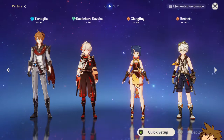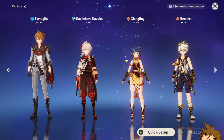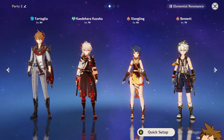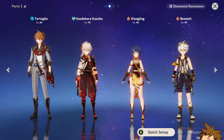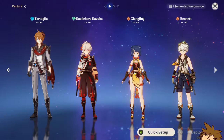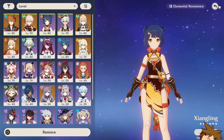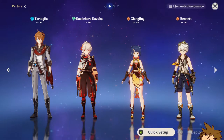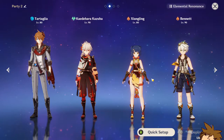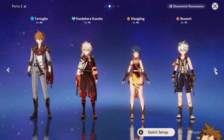With a character like Xiangling you need a decent team to complement her extremely strong carry DPS. One of my favorite teams in Genshin Impact is Tartaglia, Kazuha, Xiangling, and Bennett. Bennett provides so much for this team — the attack buff for both Xiangling and Tartaglia, healing when needed, and energy particle generation funneled into Xiangling, who generates almost no particles on her own. I highly suggest always having Bennett alongside Xiangling, and if you have Tartaglia, I highly suggest running him with her too.